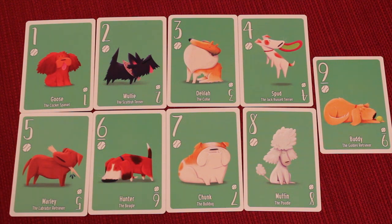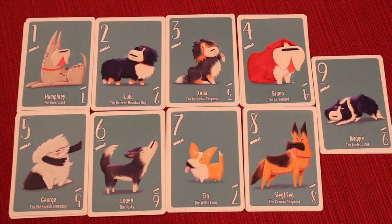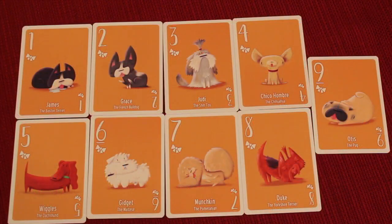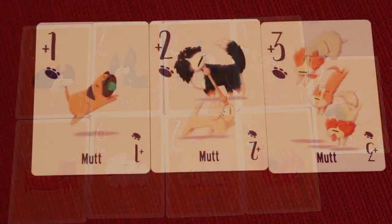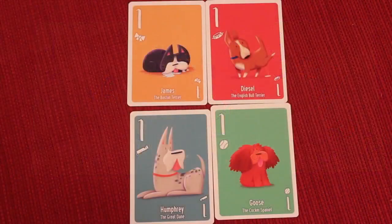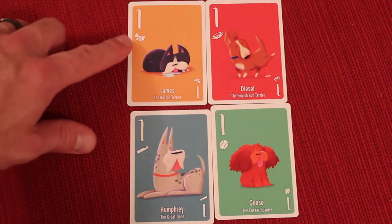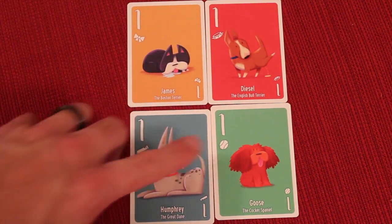Since this is the final art version, every card features different dog artwork. The suits include lap dogs like the Cocker Spaniel, Scottish Terrier, Collie, and Golden Retriever; working dogs like the Great Dane, Bernese Mountain Dog, Australian Shepherd, and Border Collie; guard dogs like the English Bull Terrier, Akita, Rottweiler, and Doberman; and family dogs like the Boston Terrier, French Bulldog, Chihuahua, and Pug. The game is also colorblind friendly, with icons on each suit that thematically match — lap dogs, guard dogs, family dogs, and working dogs.